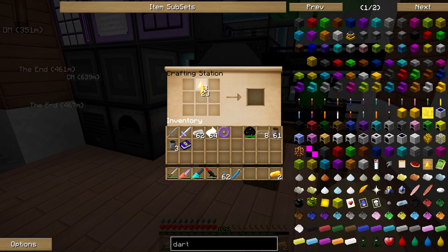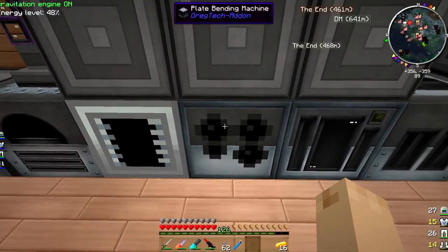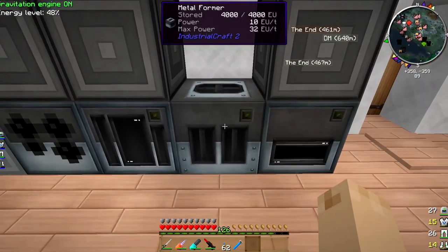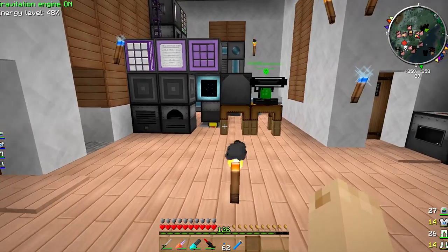I don't have a lot of this stuff, so I'm not sure how far we'll be able to go. But I know already that I need 16 plates. Can't go in the plate bidding machine. What about the metal former? Can't go in the metal former. So this is going to make me force ingots — or, into force plates. Yes. Alright, we'll let that do its thing.